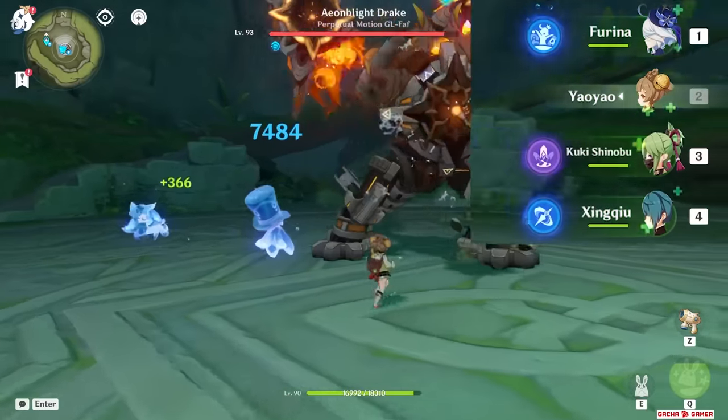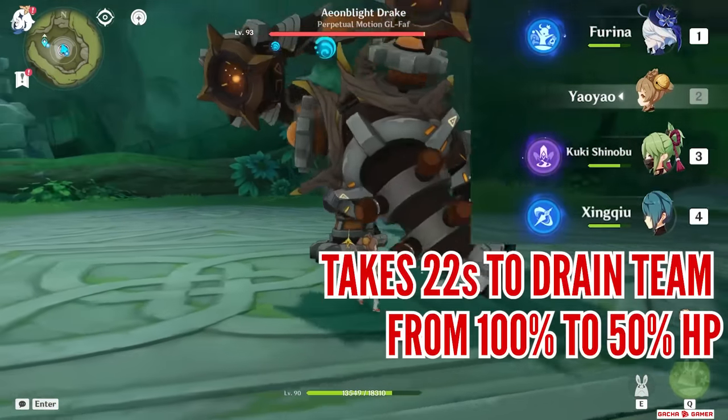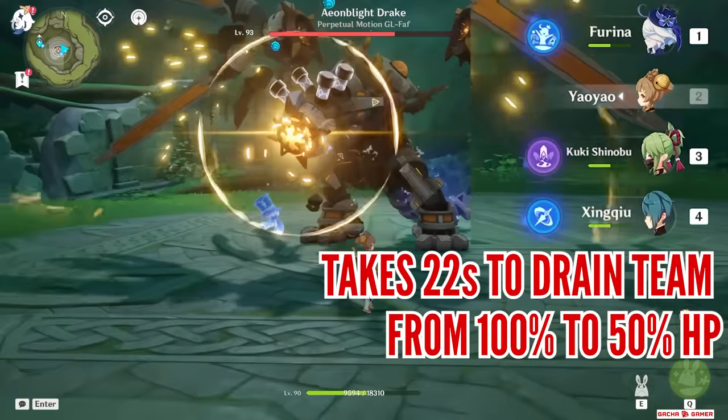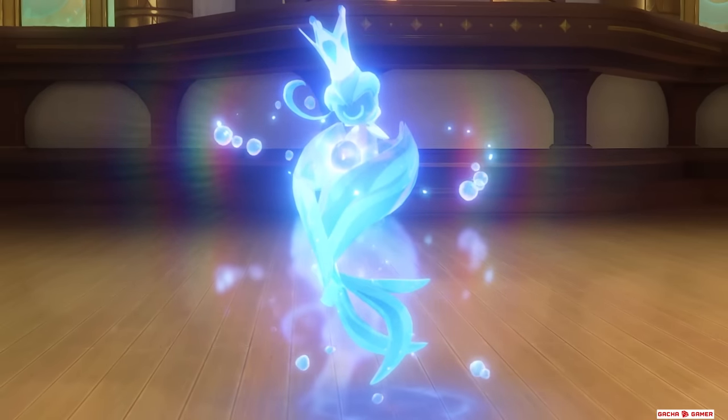If the Salon members just do their own thing and no one gets damaged or healed – just drained – this lasts for 22 seconds before the draining stops and everyone is stuck at 50% HP. Soon you'll see how this becomes essential for strong team comps, but for now let's take a look at her other Hydro companion, the Singer of Many Waters.